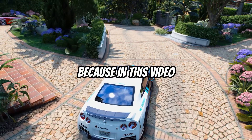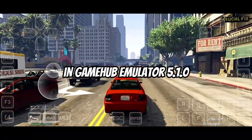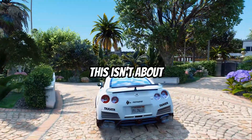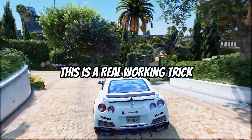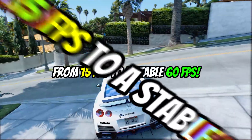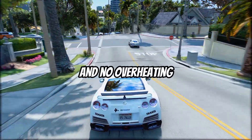Now guys, listen carefully, because in this video I'm going to show you how to boost your FPS in Gamehub Emulator 5.1.0 and make your games run ultra smooth. This isn't about any update or fake setting. This is a real working trick that I personally tested, and it literally turned my gameplay from 15 FPS to a stable 60 FPS. No lag, no frame drop, and no overheating.